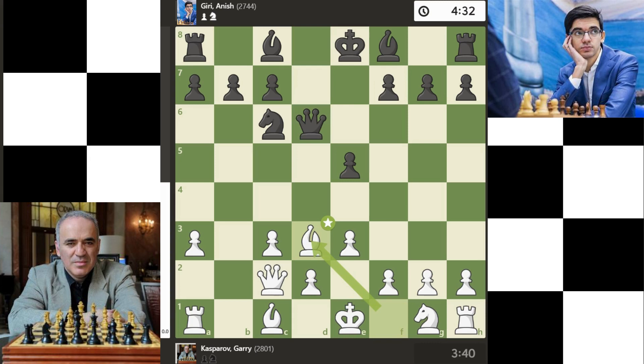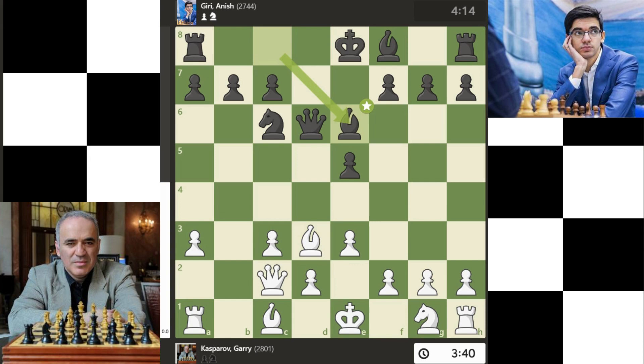Bb3 is best, developing the bishop off its starting square. Bb6 is best in response, also developing the bishop off its starting square.